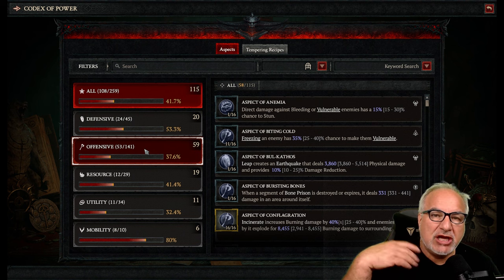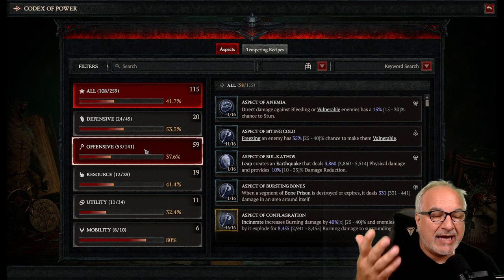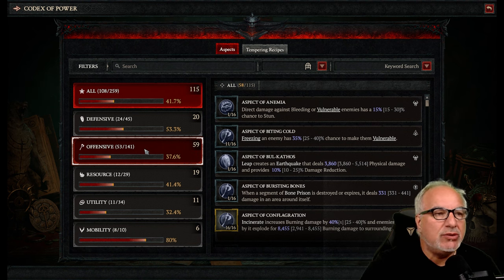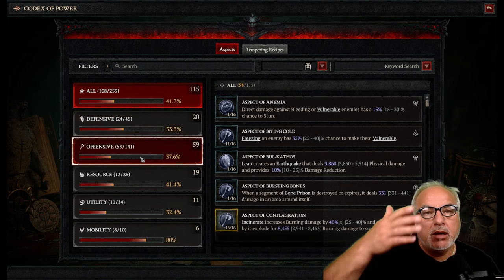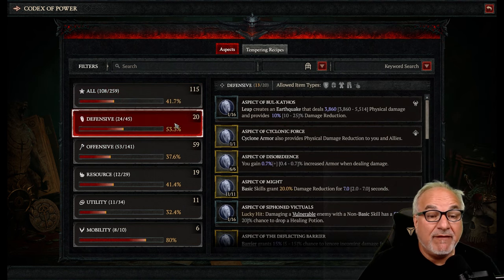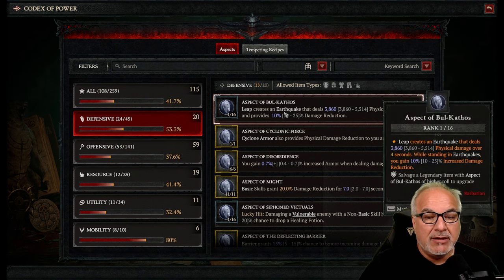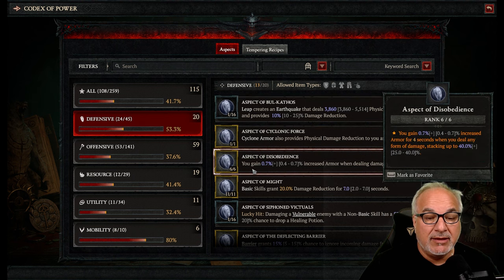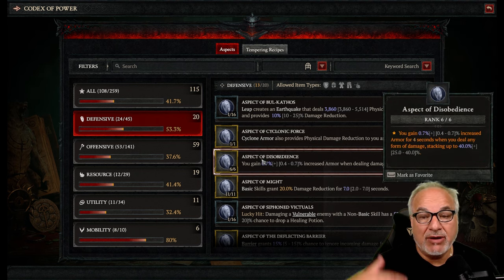The beauty of the changes in Season 4 with the Codex of Power UI is that you can repeatedly use these aspects endlessly. They are also upgraded as you salvage aspects. For example, on these defensive aspects — and the UI shows the different categories: defense, offense, resource — this aspect of mine has only been salvaged once, whereas these ones are fully maxed out, so I'm getting the full potential out of the aspects.